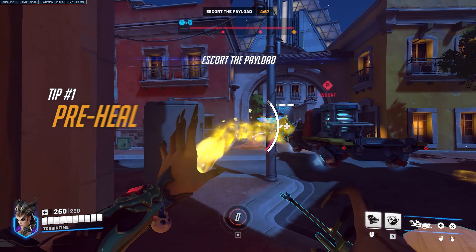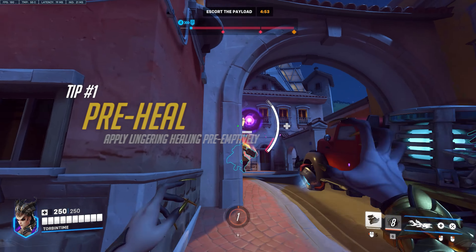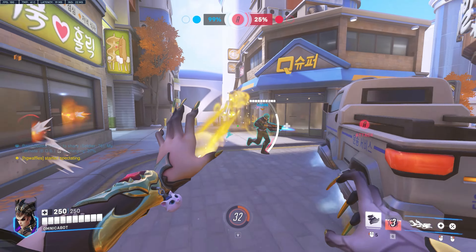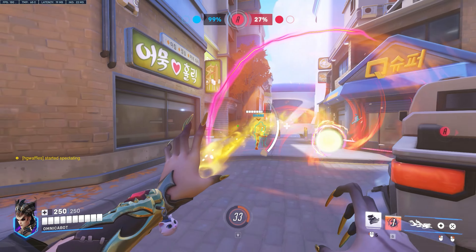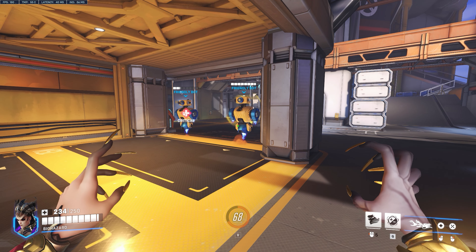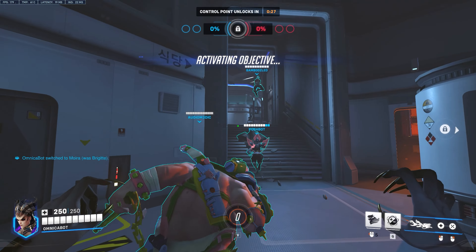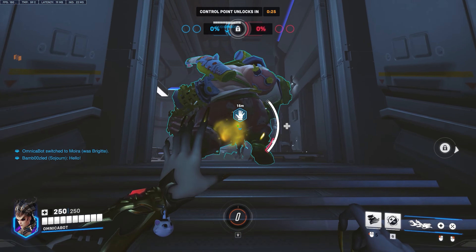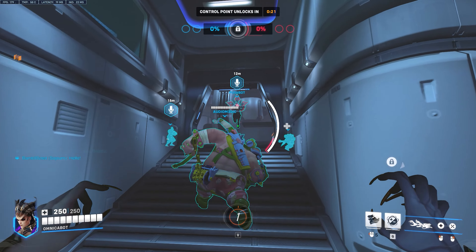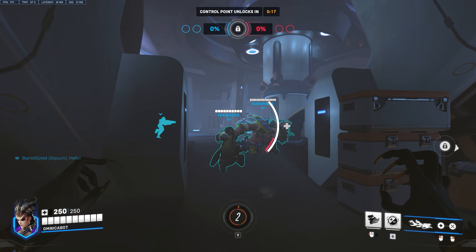The first tip is to pre-heal your teammates. If you know your teammates are about to get damaged, you can spray your biotic grasp's healing on them preemptively before they actually take any damage. Your biotic grasp's healing applies a lingering healing effect for 3 seconds, so your teammates will instantly start getting healed if they receive any damage within 3 seconds after you spray them. Do this before your teammates engage in a fight and you'll keep them alive a lot more often.